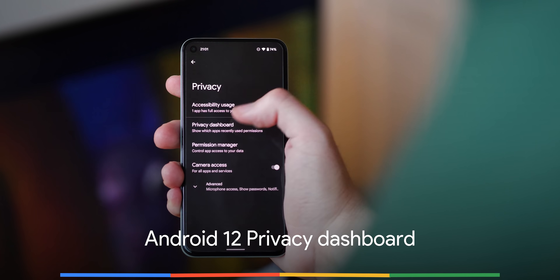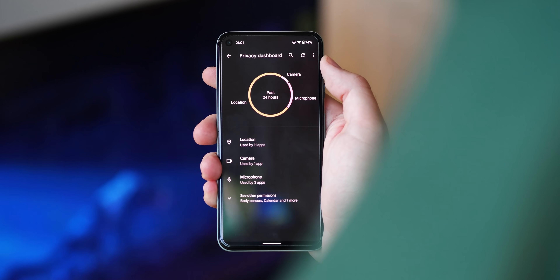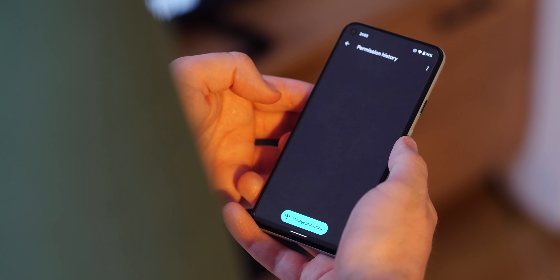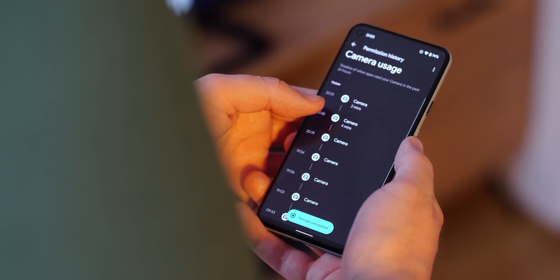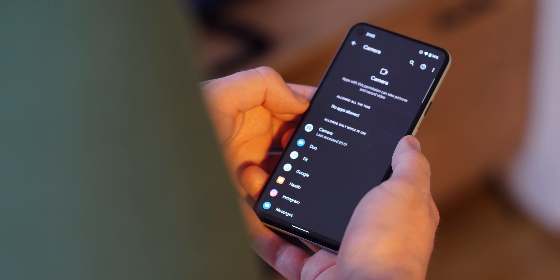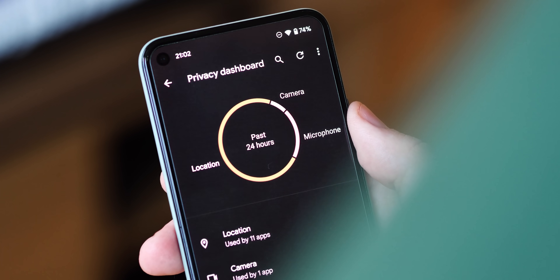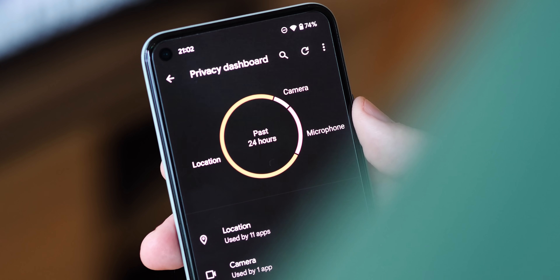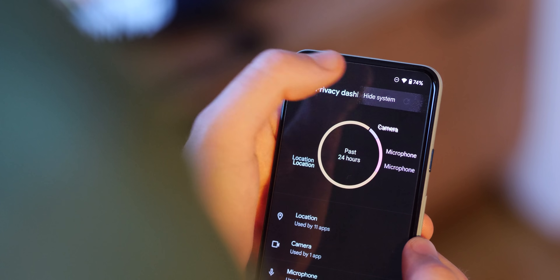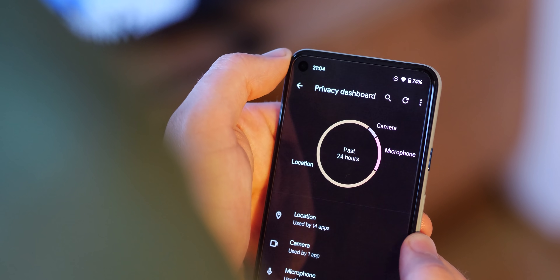One of the core tenets of Android 12 is enhanced privacy controls. In Android 12 beta 2, we're getting a first proper taste of these added controls. The new privacy dashboard is effectively a single page showing what apps are using your permissions over the course of a day. A pie chart gives you a quick visual indicator of what permissions and device sensors have been accessed over the previous 24 hours. System apps are left out by default, but you can toggle this on for a true picture of what is accessing your device.